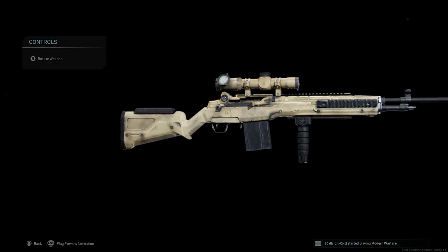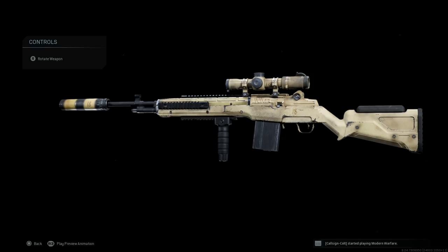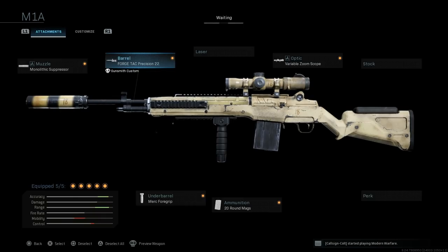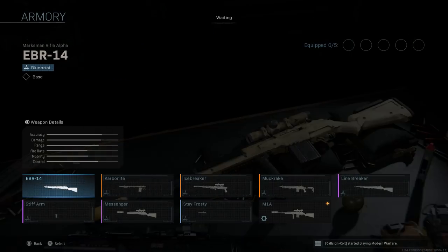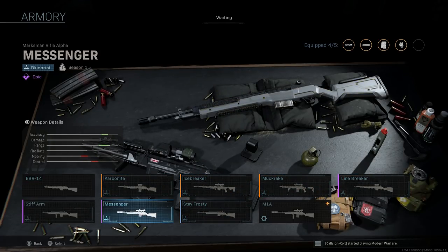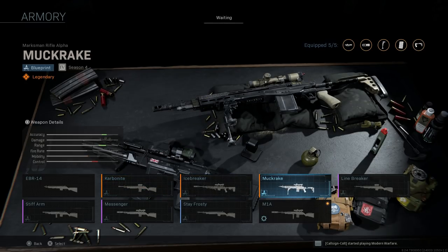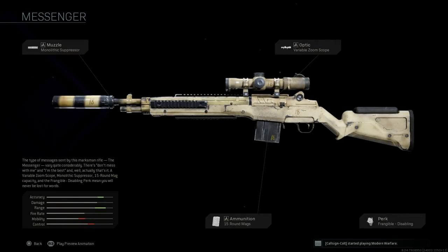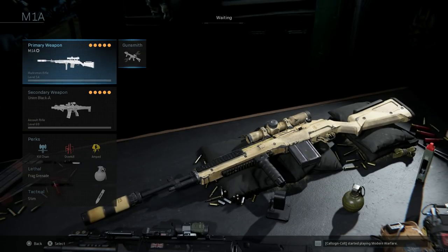This is the final design for the Springfield Armory M1A using the ProMag Archangel stock or chassis. We'll build this from scratch. In my armory there are a bunch of different blueprints, and the one I'm utilizing is the Messenger blueprint — a Season 1 battle pass blueprint. You can see the attachments on it come at base with the particular stock or chassis that we want to use for this weapon.